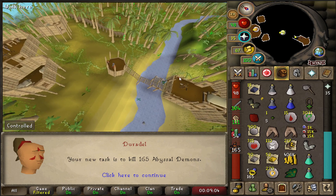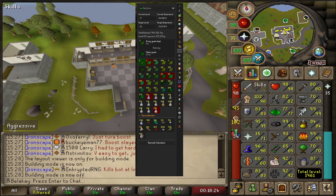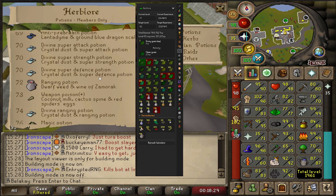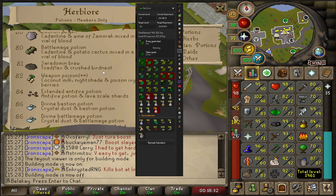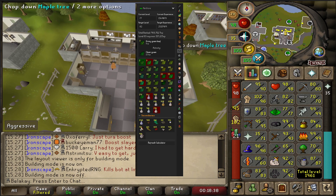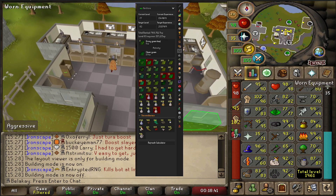Got another Abyssal Demon task, so back to Sire. According to this calculator, I have enough herbs banked to get to 82 Herblore, which puts me in range to boost for Anti-Venoms, which I need to upgrade my pool in the house. I think before going to Sire, I should do that, as it will save me a heap of resources.